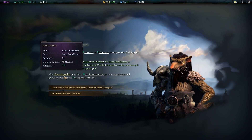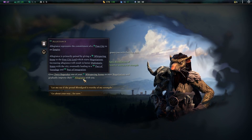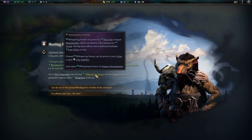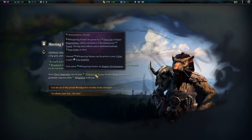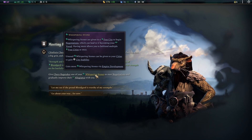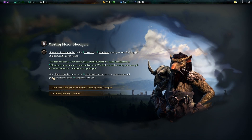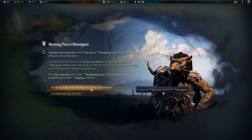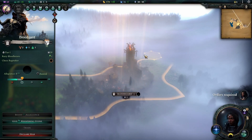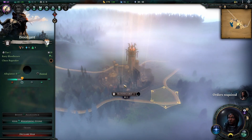Give Jez the Rage Taker one of your whispering stones to start negotiations and gradually improve their allegiance with you. Give one to a free city to begin negotiations which can lead to becoming your vassal - having more allows you to befriend multiple free cities at once. How many do we have? We have one. Can we be with the rat people? Let me see if the proud Blood Guard is worthy of my strength.